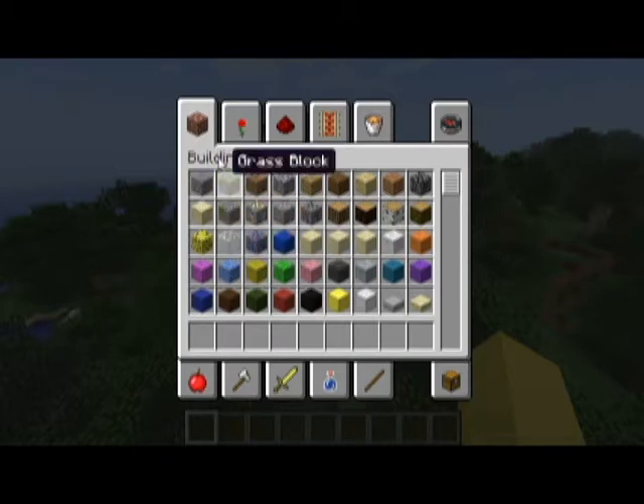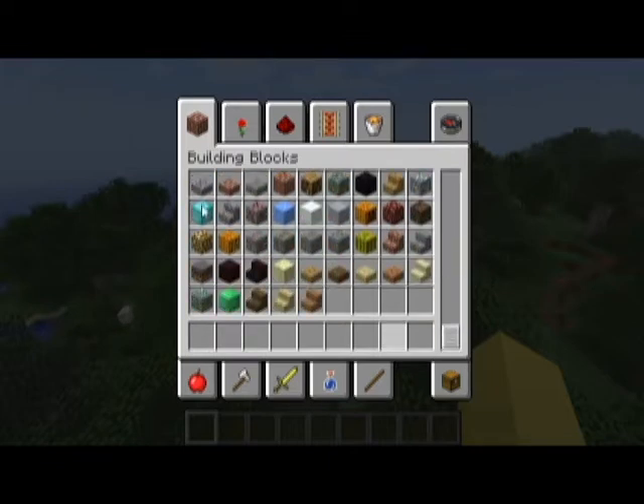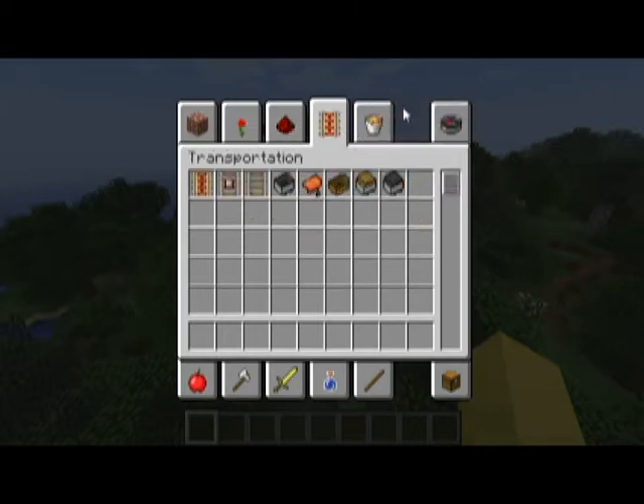What I like about this is it's very organized. It organizes by category and goes by numbers — one is stone, two is grass, three is dirt, four is cobblestone, five is something, you get the point. It comes to an item of that category. It just goes all by numbers so you can see where everything is. People who like to mess with redstone, go for it. People who like to do transportation, easy to access.